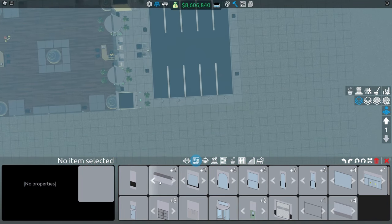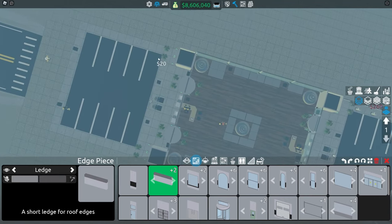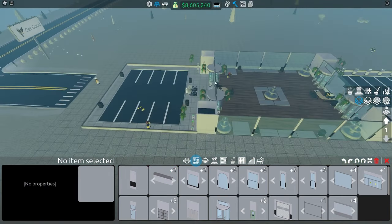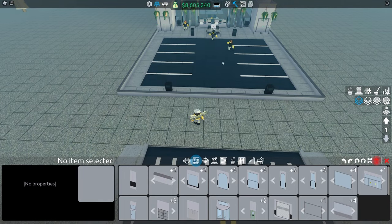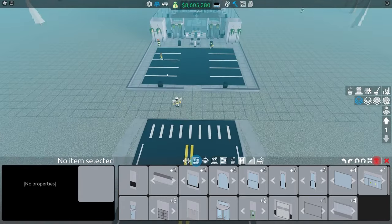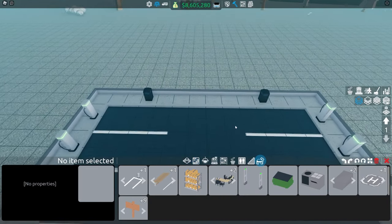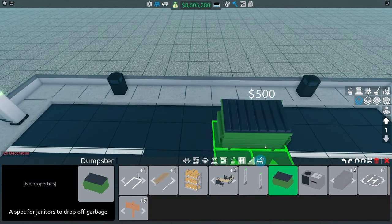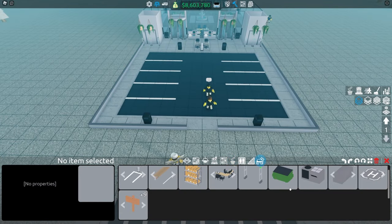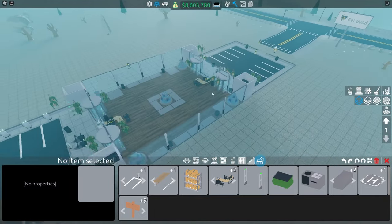Now to finish, I like to add ledges around everything — it boosts shelter and ensures customers won't be walking outside of the store. For a practical scenario, I'll delete these two for the workers to walk through once you open your store. On this side, we'll put a trash can and two flower beds beside it like this. We're going to have a tram station later, so we won't add flower beds on the other side right now.